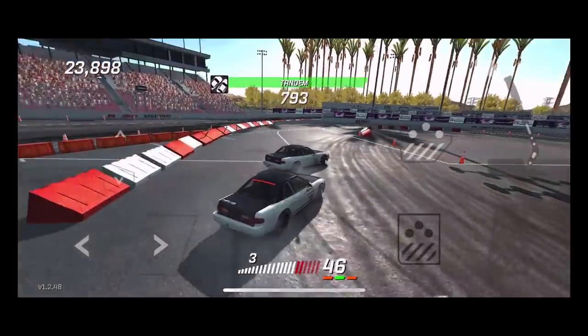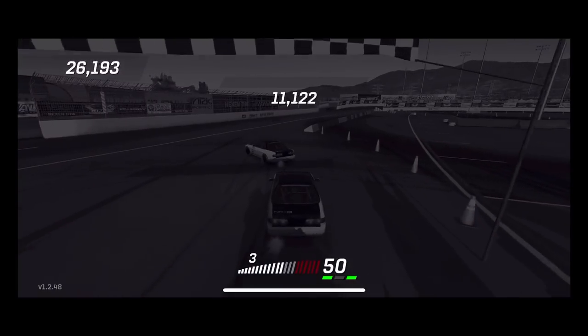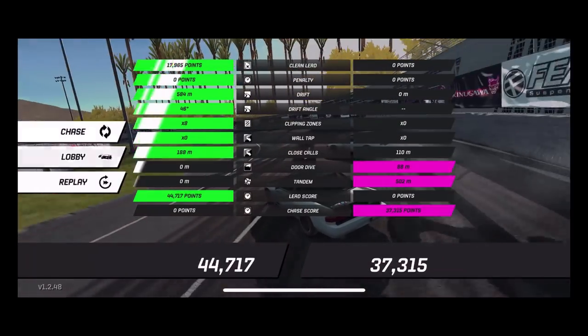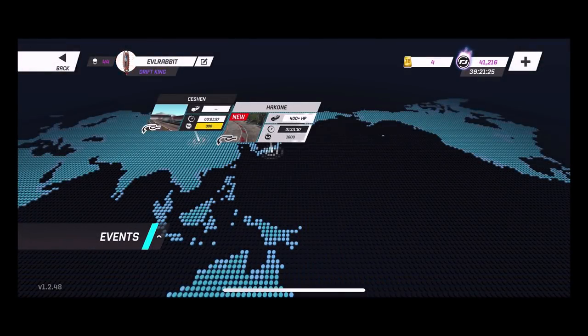Because we now have the ability to practice chasing, you can run different lines with a lead car, practice getting doors, and tuck up on your own car. The fact that we can do whatever course we want now is insane — they even give us our scores for the chase run as well as the clean lead run, and you can retry the chase if you want. There are also some new loading screens which look pretty sick. You can invite with codes directly from the lobby, practice on different track layouts, and chase your own lead.